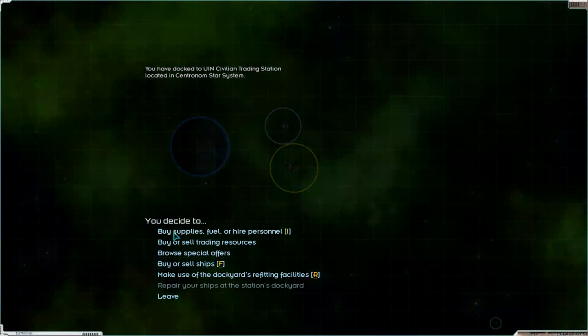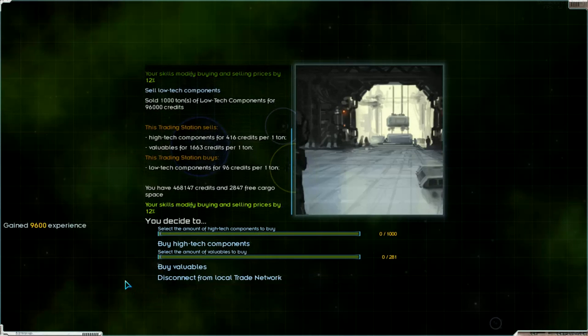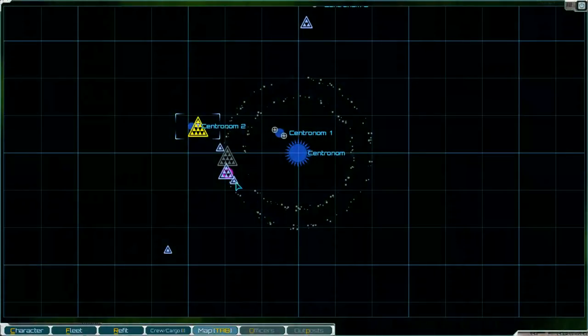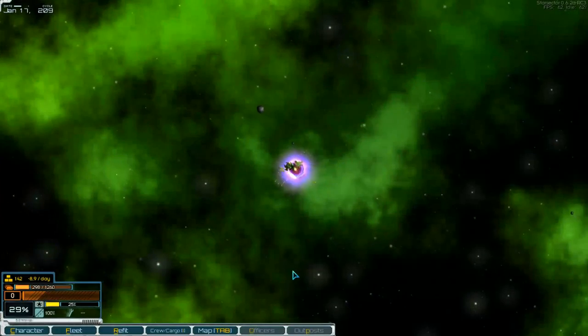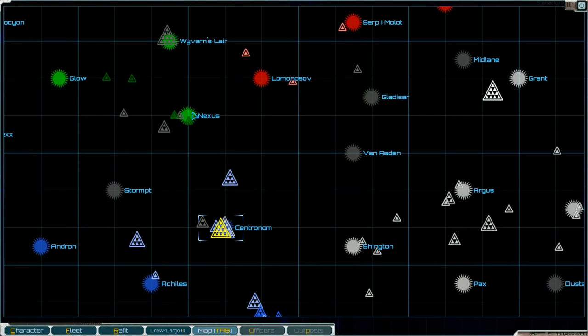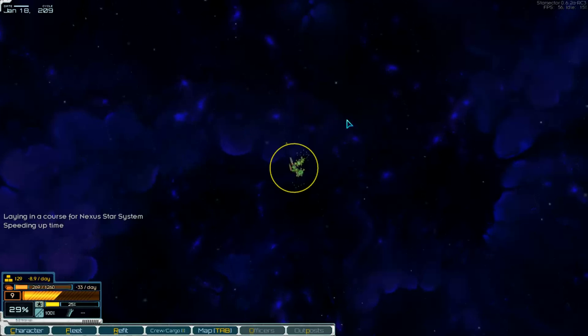Station here — we can sell the low tech components here, and get some experience. Then we buy high tech components, I think. Disconnect, leave, and go to the jump point. Pirates! In hyperspace now, heading to Nexus — I think there we sell the high tech components; they want them.